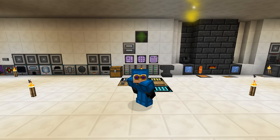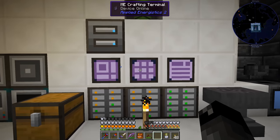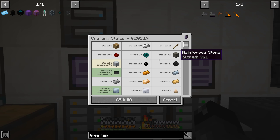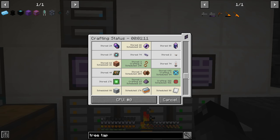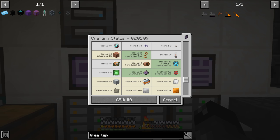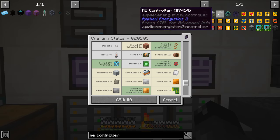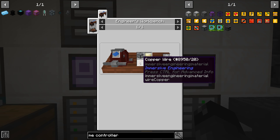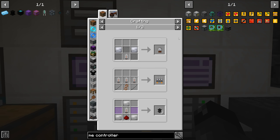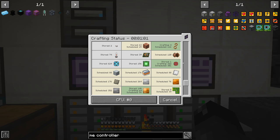Welcome back to another episode of Magmatica 2 Expert. I'm currently in the process of making the rest of our ME controllers - this takes so many resources. Pretty much everything is auto-craftable, but these guys are not. I had to make a bunch of these copper wires for the ME controller recipe. I needed to make a bunch of vacuum tubes which required nickel plates and copper wires, and those get put into these circuit boards.